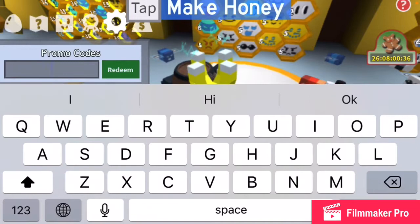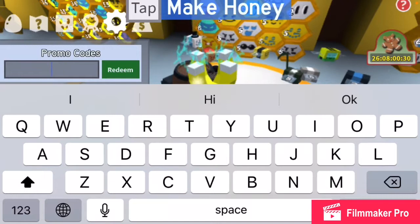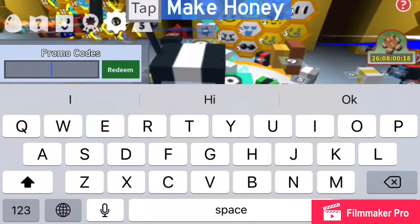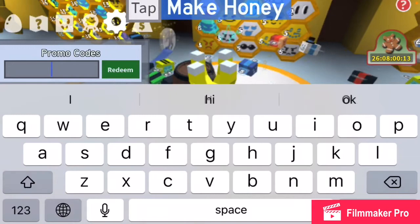So I have a list of codes here that all came from a website I found online — I think it was Fandom, maybe. I'm going to be trying all of them, and if they work you guys will see, and then you can get a bunch of free stuff on Beast Form. So let's get started.